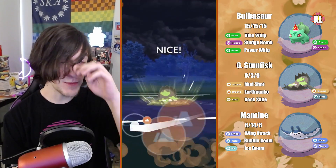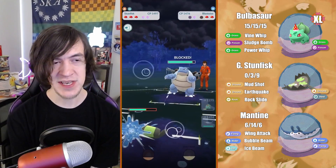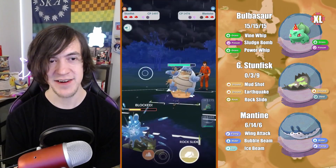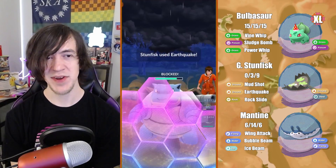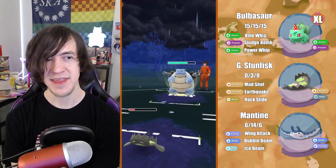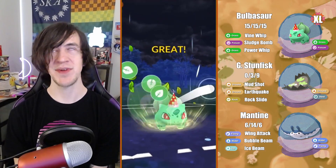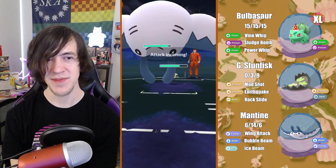Thinking, what's the worst case scenario? Obviously a Counter, but Blastoise is honestly going to have to respect a shield from Stunfisk. They probably weren't even taking me seriously until they realize there's a Stunfisk. Anyway, this is pretty good — we get both shields here. Blastoise could have eaten one of those, but they decide to go for a Hydro Cannon, which is really good for us since they're wasting their energy. We're bringing Bulbasaur back — Bulbasaur supremacy — Power Whip, no respect.